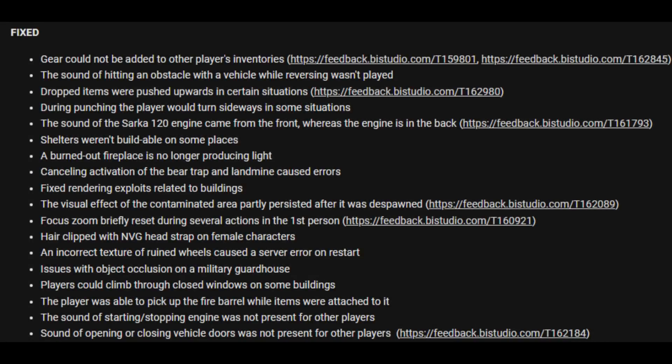Now let's go through everything fixed. During punching, the player would turn sideways in some situations. The sound of the SARK-120 engine came from the front whereas the engine is in the back. Shoulders weren't buildable in some places. A burned-out fireplace is no longer producing light. Cancelling activation of bear traps and land mines caused errors. Fixed rendering exploits related to buildings.